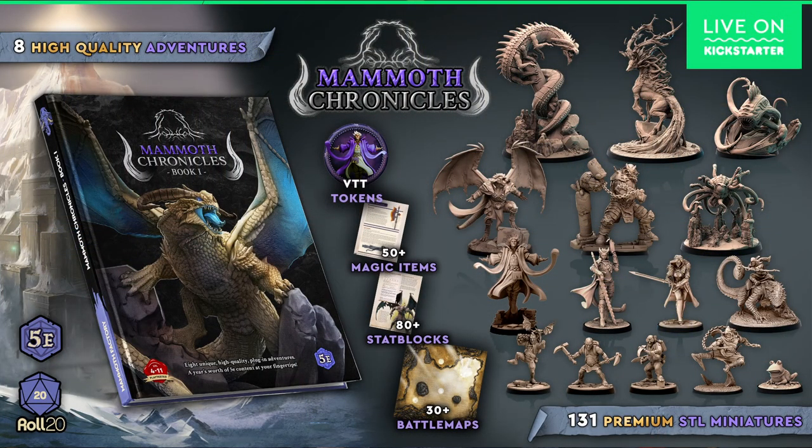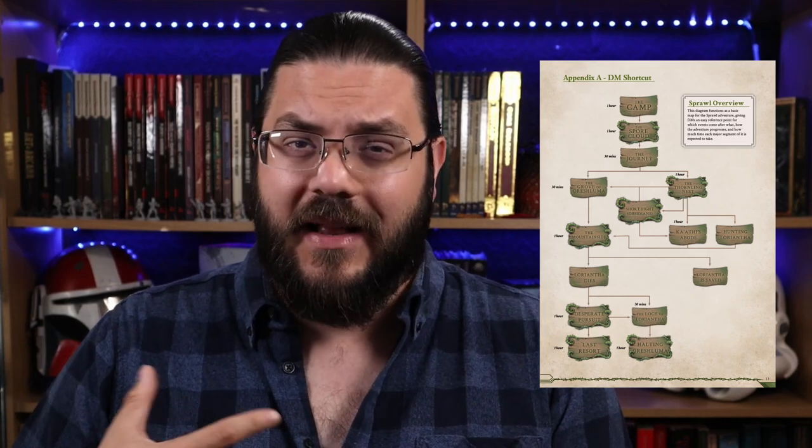This video is sponsored by the Mammoth Chronicles by Mammoth Factory. It's a Kickstarter funding a year's worth of 5th edition compatible adventures as well as over 100 STL miniatures. Each adventure has been designed to drop into your campaign and they run from levels 4 to 11. The 8 adventures in the base pledge can be run as a full adventure, or you can break them into component parts and place them across your world as adventures that exist at a fixed point on your map that your players can come to and find.